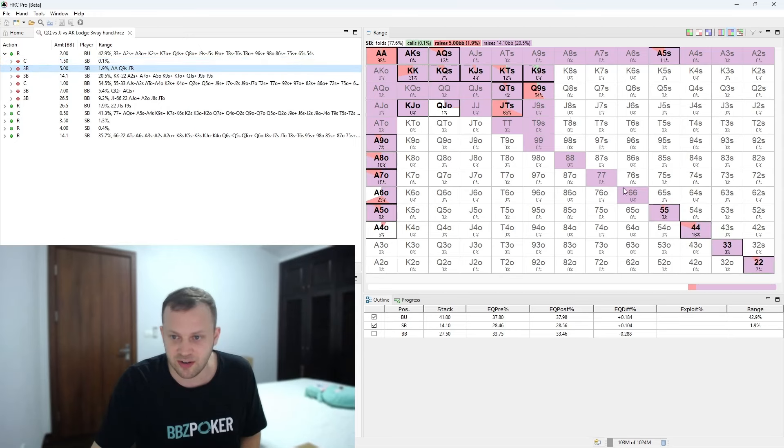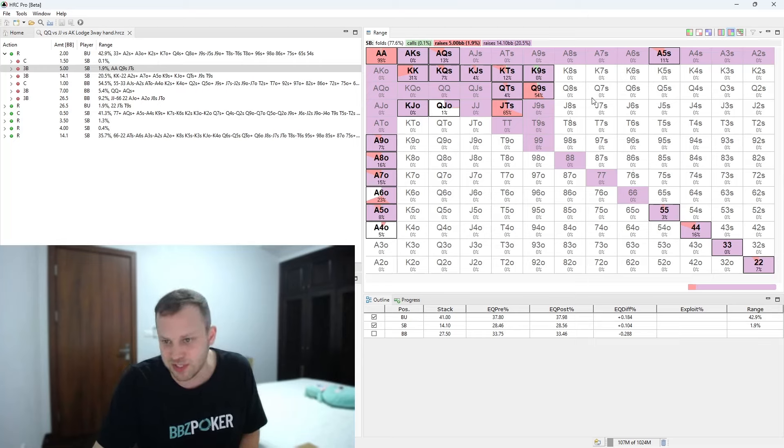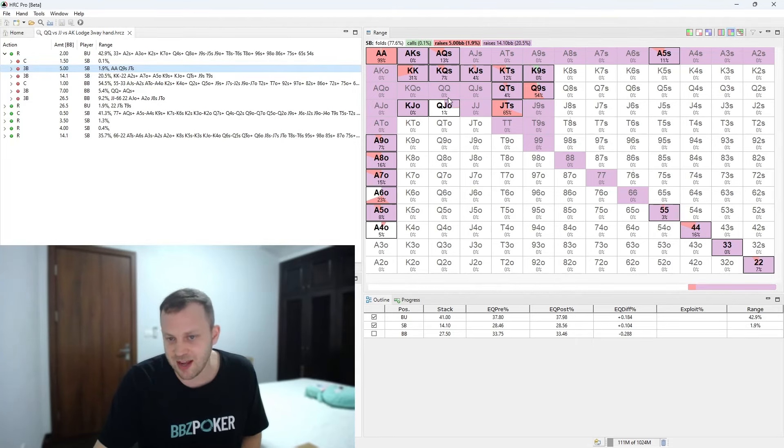On the small blind strategy with 14 big blinds, there's not really any calling happening — you're not supposed to be calling out of position in this situation. You could make an argument for a smaller three-bet size, going non-all-in with top of your range, with some bluffs mixed in. But jamming with jacks is very reasonable — you're at the top of your range and the button is opening a wide range.